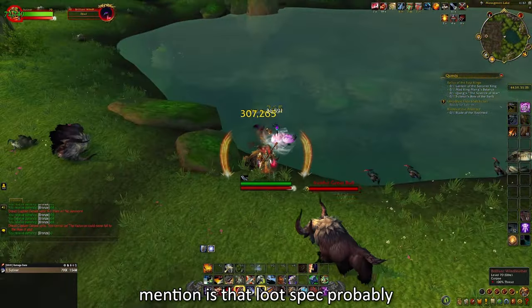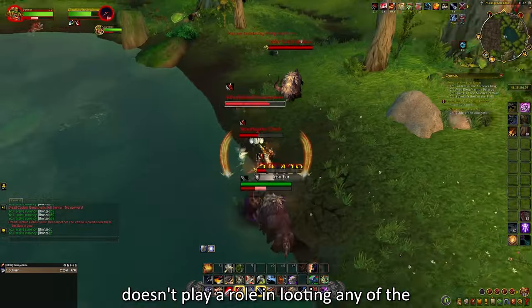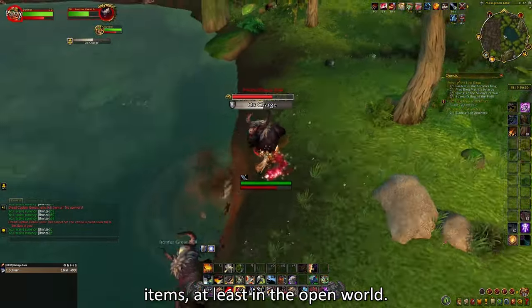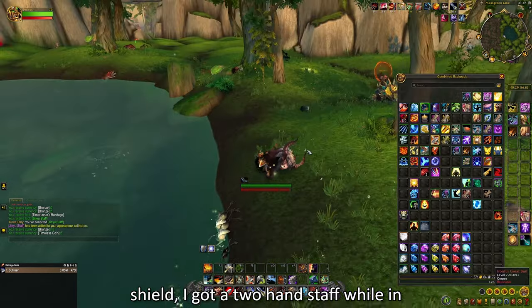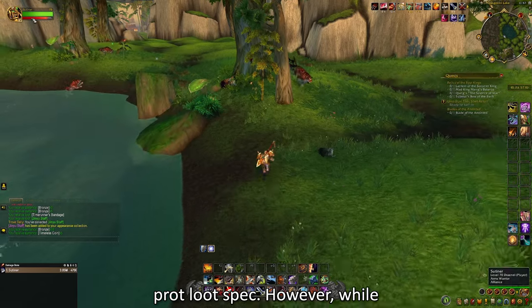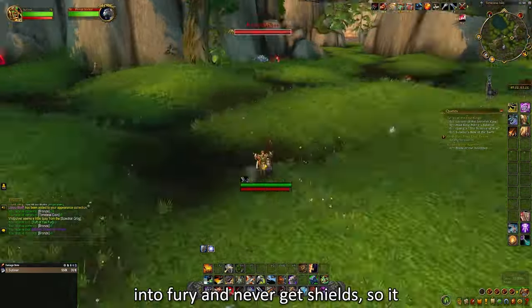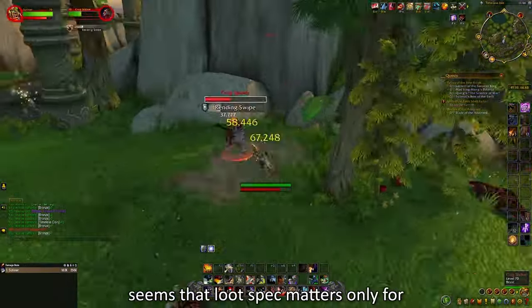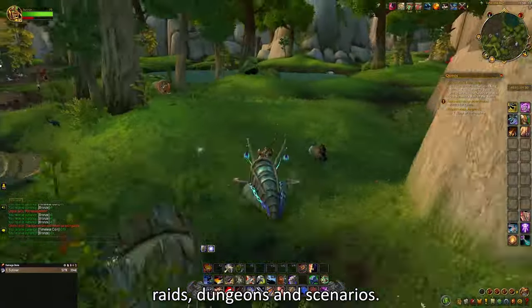One thing to mention is that loot spec probably doesn't play a role in looting any of the items, at least in the open world. Because while farming for the shield, I got a two-hand staff while in Prot loot spec. However, while farming LFR raids, I always spec into Fury and never get shields, so it seems that loot spec matters only for raids, dungeons, and scenarios.